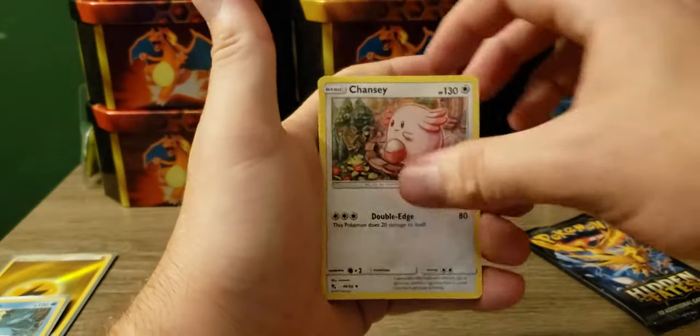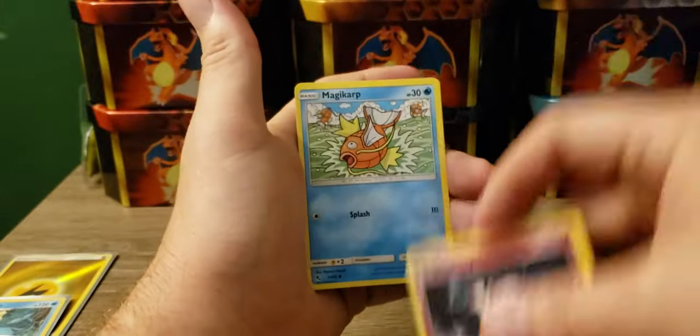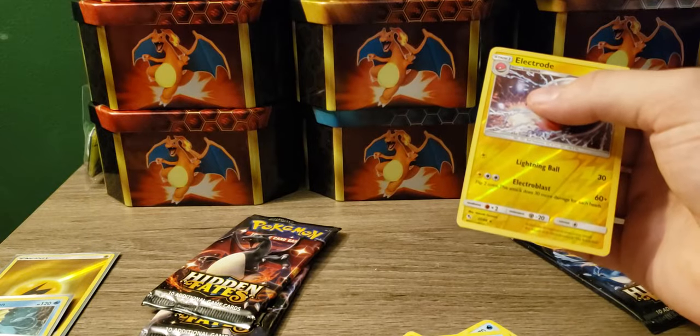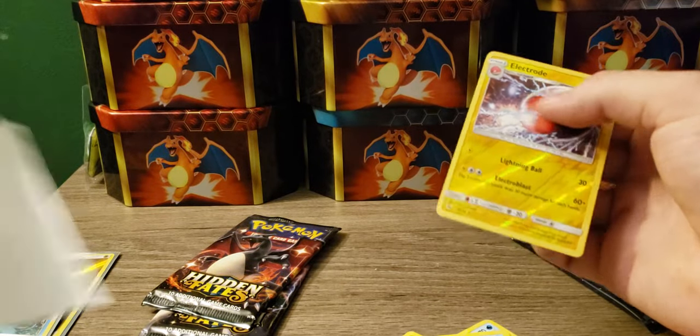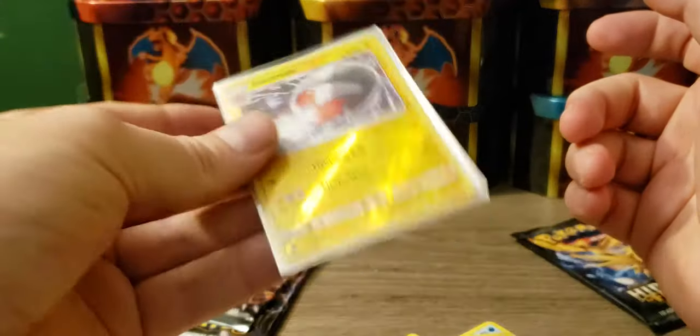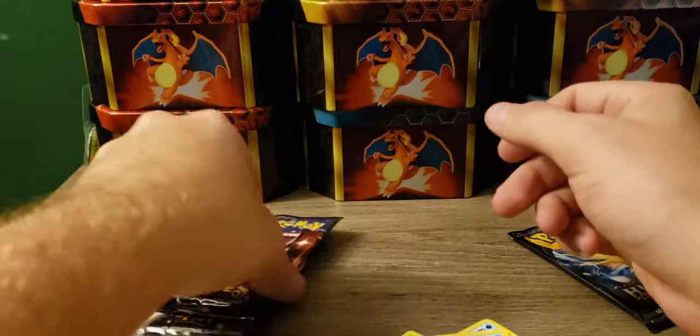I really wish there was a shiny Kabutops — that would be nice of them to do. Slowpoke, Psyduck, Clefairy, Magikarp, Ekans, reverse Geodude — well, an Electrode. Geodude — oh, that would be funny. At least it's a rare. All right, we got three packs left.